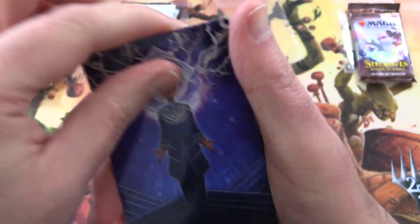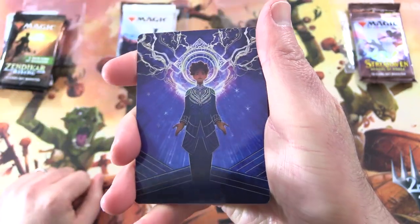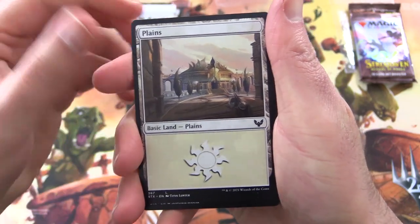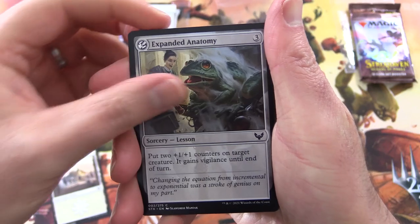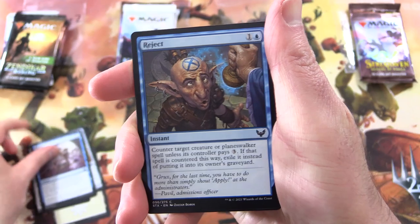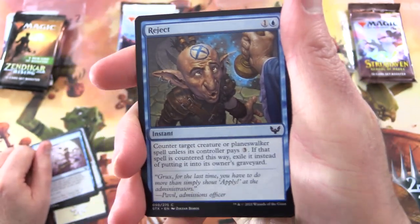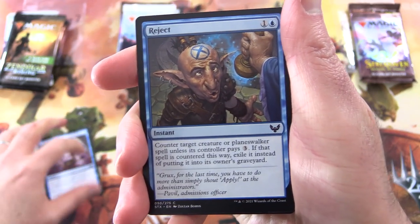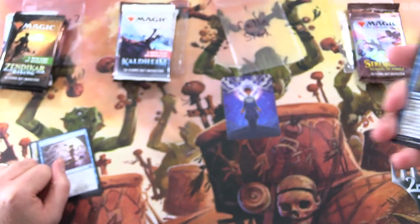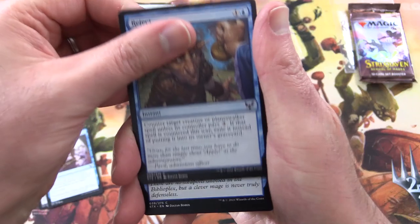So we're starting off here. Brainstorm from the Mystical Archive by the look of it. A Plains. Expanded Anatomy. Biblioplex Assistant. Curate. Reject. Reject. And if you're wondering what happened to the goblins in this set — this is what happens. And these guys, that's why they're beating the drums. They're not pleased about that.